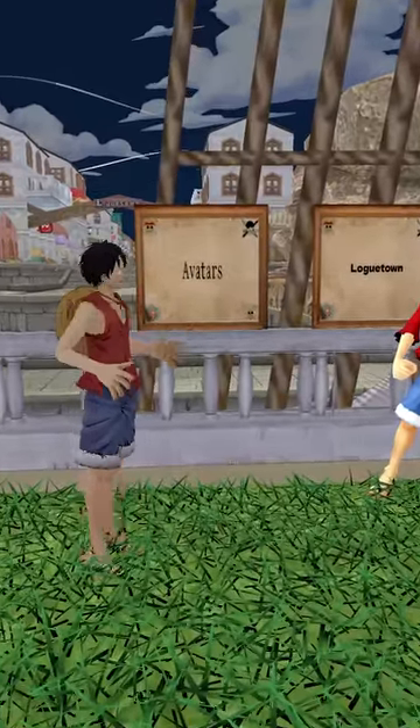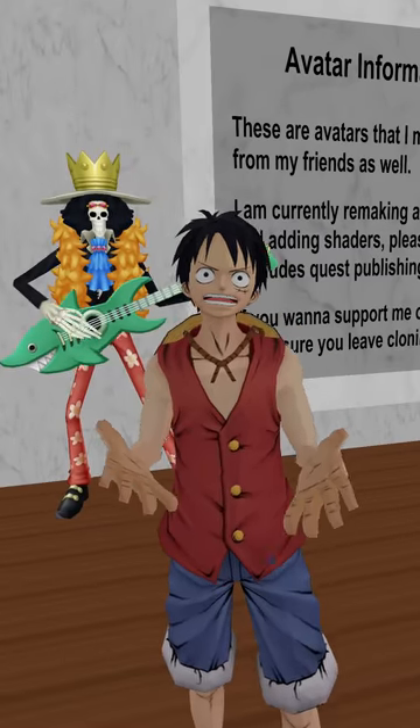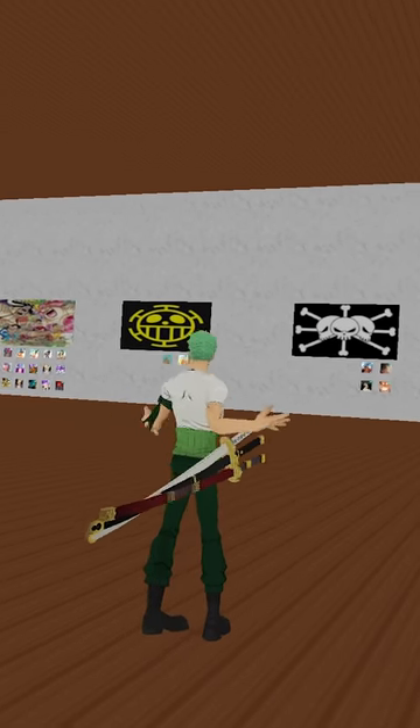Once you get to the Sunny, you're gonna click on this box that says avatars right here. Once you're inside, you shouldn't worry about getting lost — unless you're wearing a Zoro avatar.